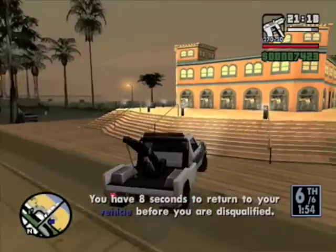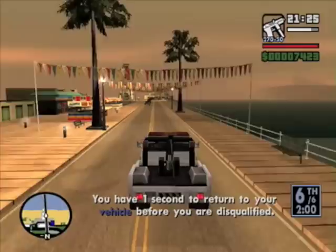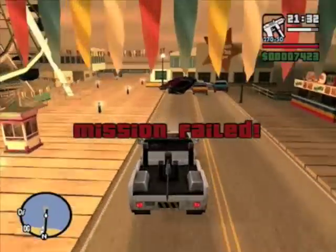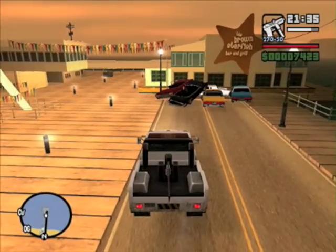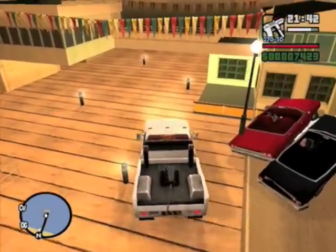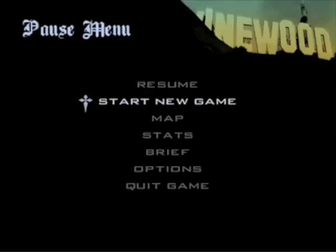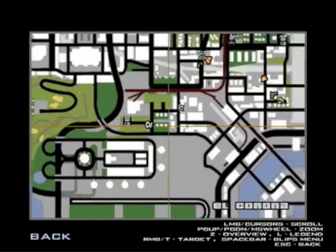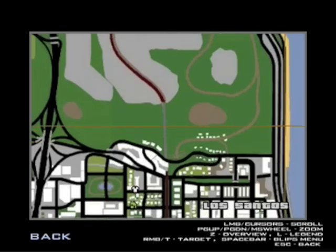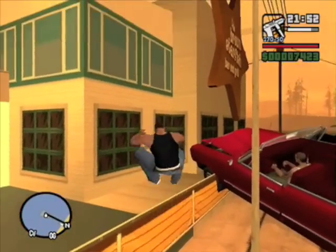I'll show you where you can get a tow truck after the video. You can get a tow truck in the ocean dock area — I found one on this bridge, I advise you look there. And you can easily find a tractor going in the countryside on this motorway. I shouldn't have to tell you what a tractor looks like — I'm sure you know.